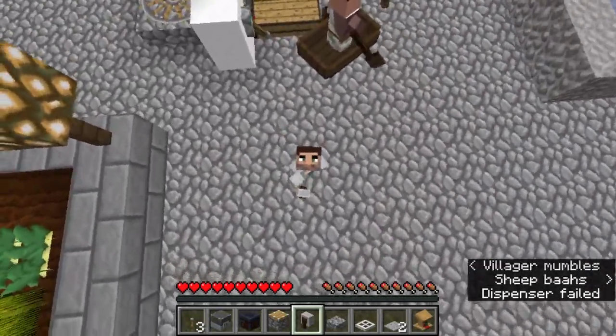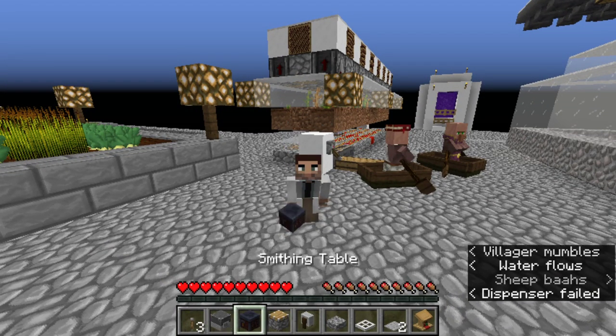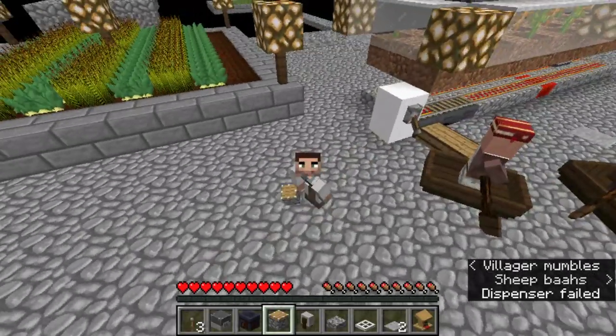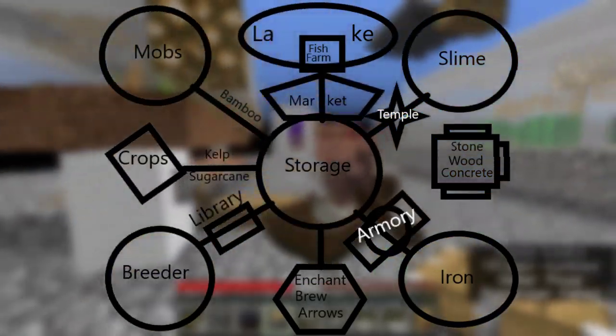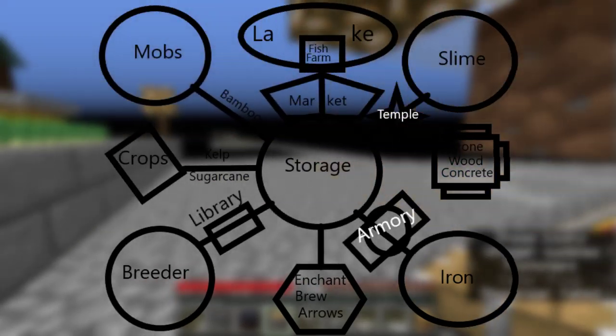Our armory is set up. So our next goal for today is to start on the library. The library is going to take quite a bit more because we don't have the necessary books yet, but we're getting there — we're getting the leather. The library, pulling up that map again, is going to be over on the other side — the opposite side of where the armory went.